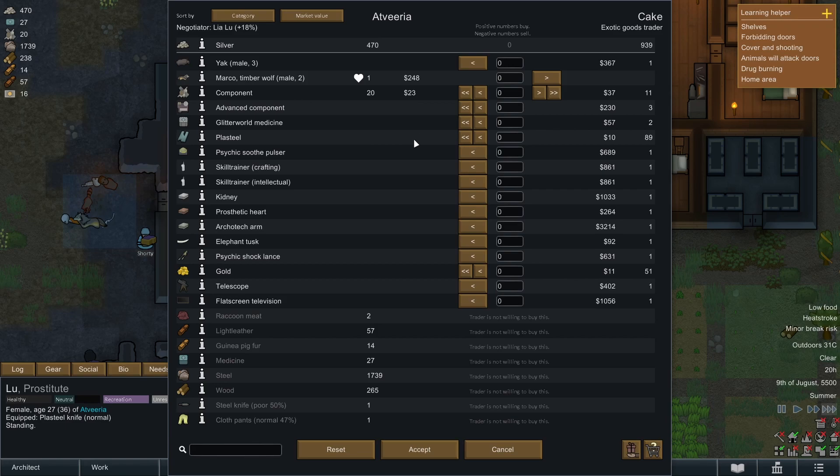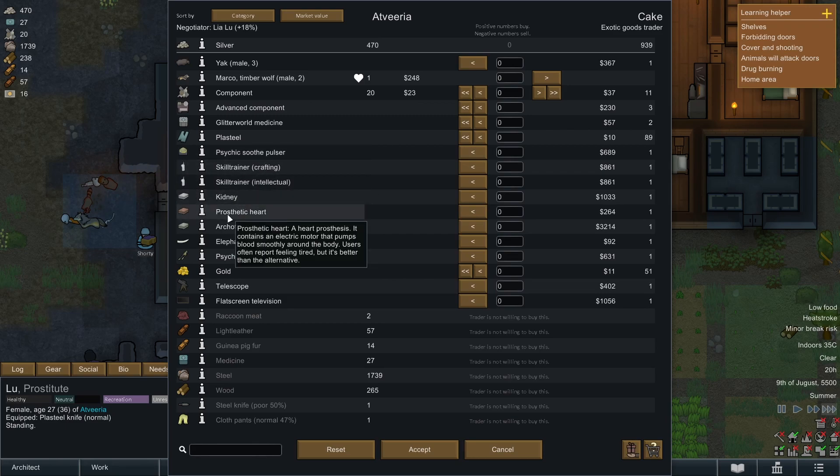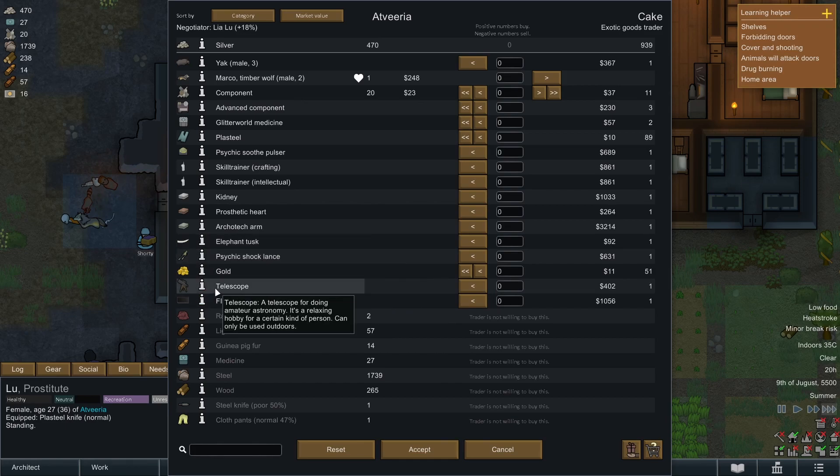Let's see what he would like to buy. We could sell Marco the Timberwolf — he doesn't seem to do anything. Advanced components, Glitterworld medicine, skill trainer, a new super dose of mechanites which trains a specific skill, prosthetic heart, Archtech arm, telescopes, flat screen TV — wow, there's loads of stuff in this game, I didn't realize how big this game was!